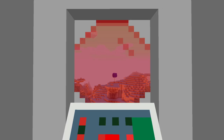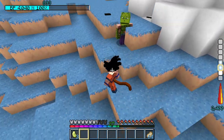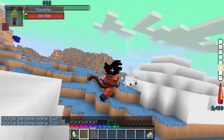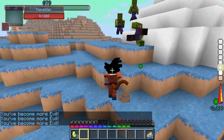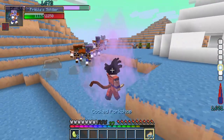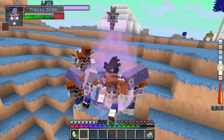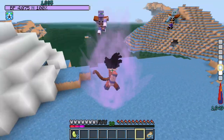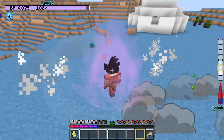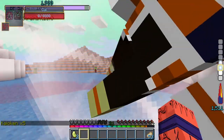Arriving on Namek I immediately got in trouble because I wanted to help some Namekians but accidentally hit them, forcing me to curse some of them to survive, sending me to the evil side. To make up for it I fought some Freezer Soldiers — nine to be exact — and they showed me this really was a next-level saga, forcing me to eat one of my first Senzu Beans. But that didn't stop me from continuing.